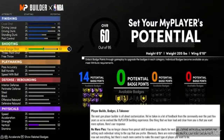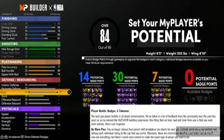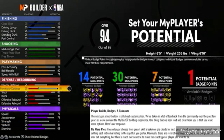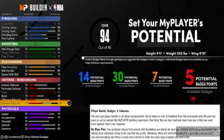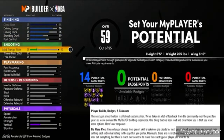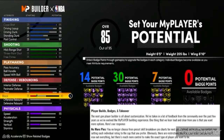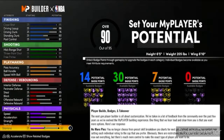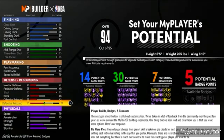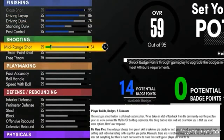As you can see right here, look at the player builder. It says player builder badges and takeovers. The next gen player builder is also customization. We're taking a lot of feedback from the community over the past years. One thing we hear loud and clear is that you want more options. And it's no more pie charts — you no longer need to choose from the preset skill breakdown pie charts for next gen. Instead, we're just gonna give you control of each individual rating to the cap, so it's not like you can max out all your players.